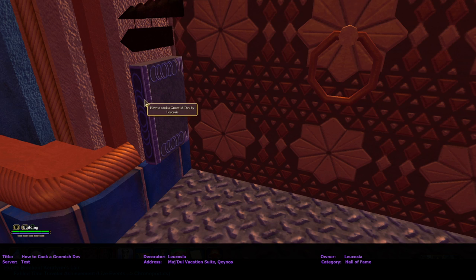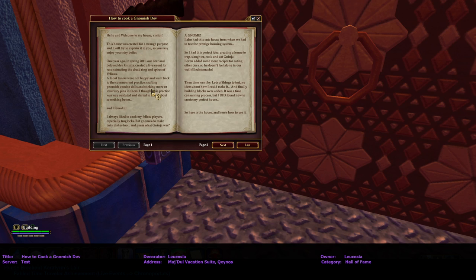'Then set the trap: a big museum with all types of cogs to distract your local gnome.' Hello and welcome to my house, visitor. This house was created for a strange purpose. One year ago, in spring 2011, our dear and beloved dev Janinja created a live event for reconstructing the Druid Ring and Spires of Villius. A lot of testers were not happy and went back to crafting gnomish voodoo dolls and sticking rusty pins in them. I thought this practice was outdated and started to think about something better, and I found it.